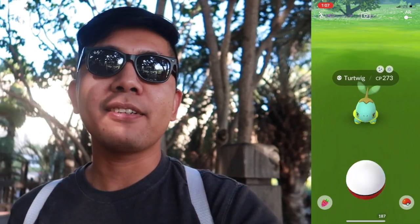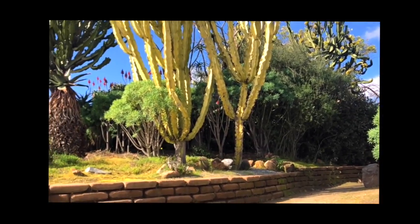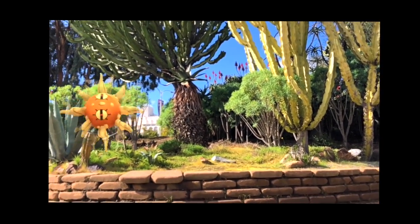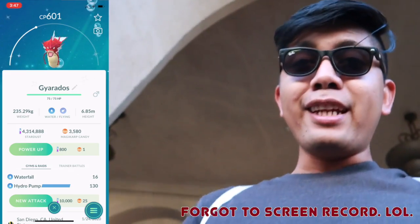We just opened the app and the first shiny of the day is a shiny Turtwig! I don't really need one since we just had Community Day last year, but that's a cool find. I'm actually looking for a shiny Magikarp since red Magikarp is going to be prominent in the wild during this event, so we're going to go look for that right now.